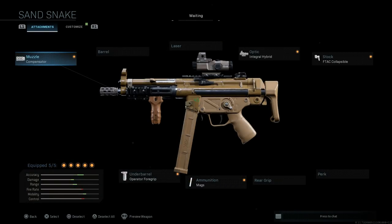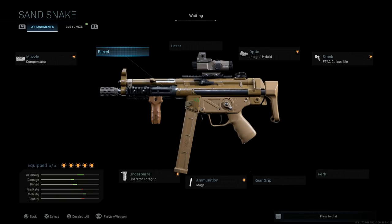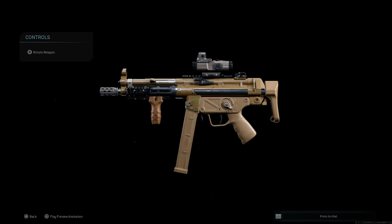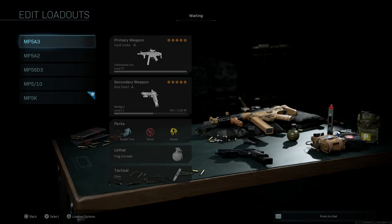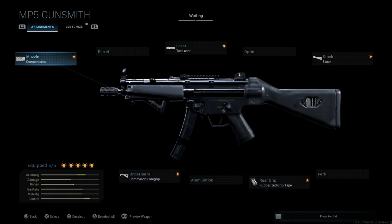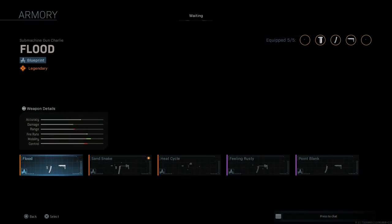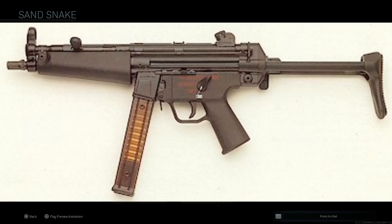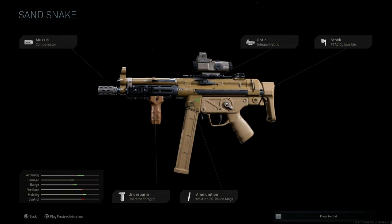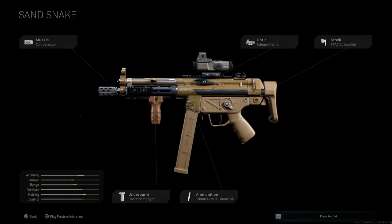Next is the Sand Snake — an MP5-A3 with the M-LOK handguard by default, without needing to change the handguard yourself. It has the base barrel and comes with 10mm rounds, technically making it an MP5-10. With 9mm it would be an A3. So it's an MP5-10 with an M-LOK handguard, collapsible buttstock, optical hybrid sight, and a compensator to help mitigate recoil.